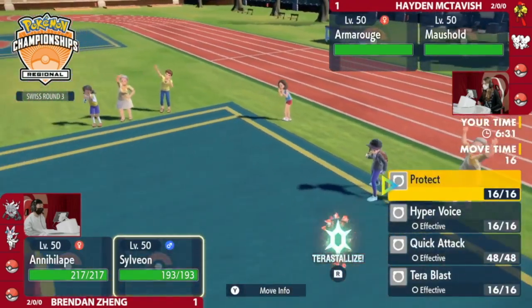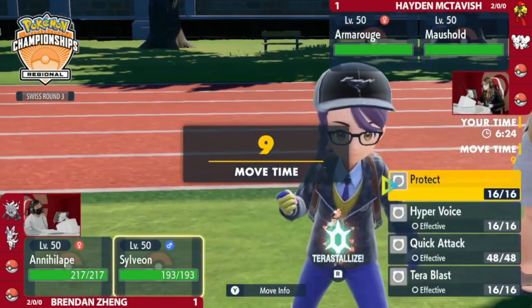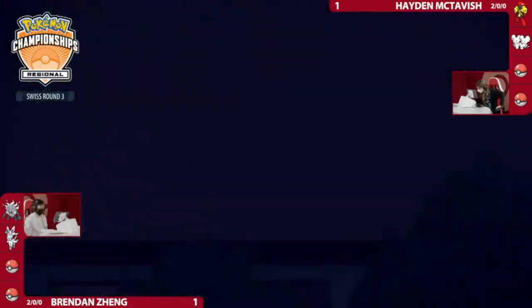I do think Hayden should play a little bit more towards Trick Room this time around. Armarouge was on the field for quite a long time in the previous match and never set up Trick Room. I don't expect it to come out on turn one immediately, but I think it should come out at some point in this battle. Here's a Tera immediately from Hayden's end — is it going to be Maushold again? It is.